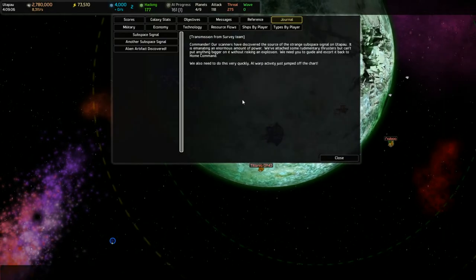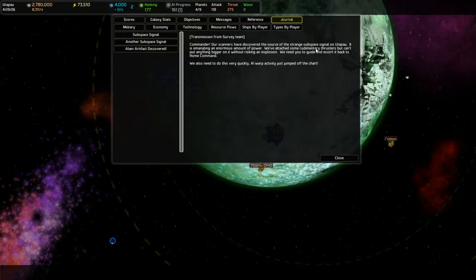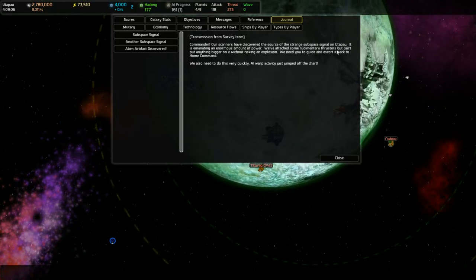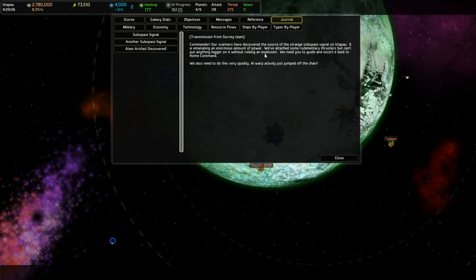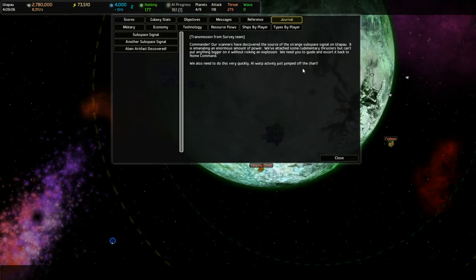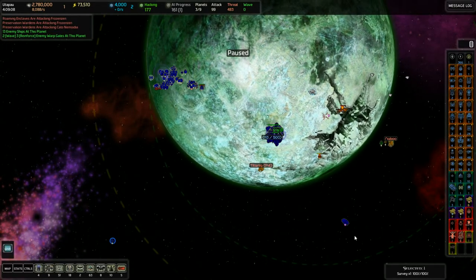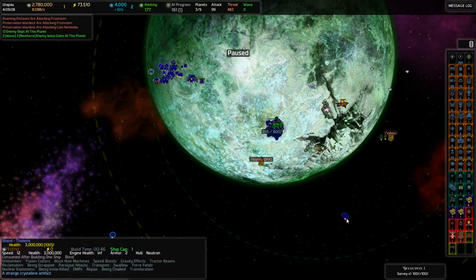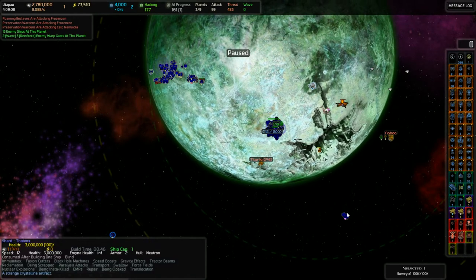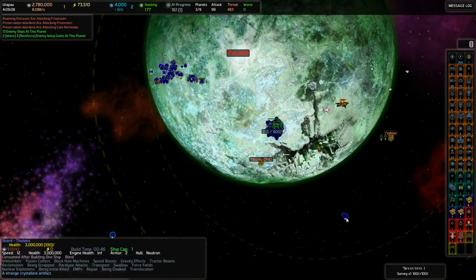Final seconds of the survey. Commander, our scanners have discovered the source of the strange subspace signal on Utapau. It's emanating an enormous amount of power. We've attached some rudimentary thrusters, but can't put anything bigger on it without risking an explosion. We need you to guide and escort it back to home command very quickly - AI warp activity just jumped off the chart. There it is - that's a shard. It'll be consumed after building one ship. It's blind, immune to various things, has 3 million health but low armor and very low speed - speed of 12, so it's going to crawl.